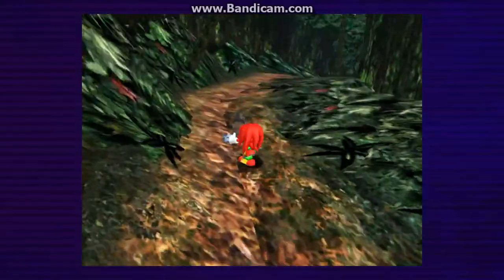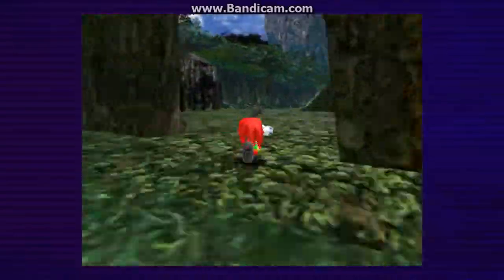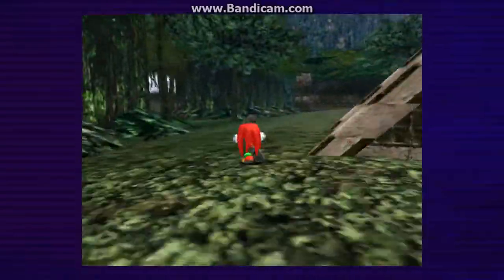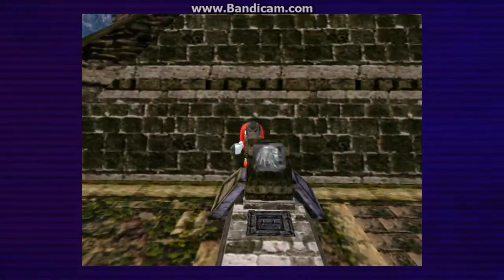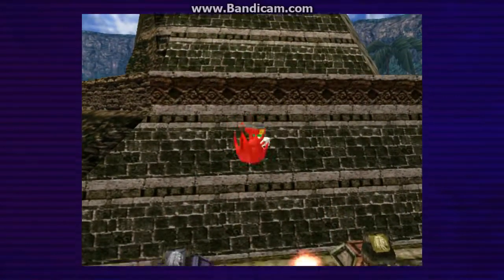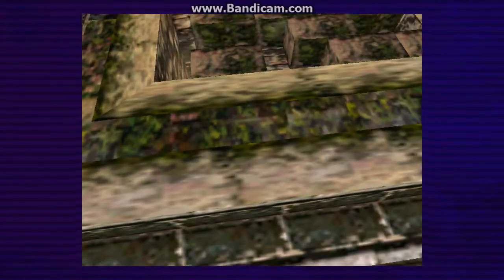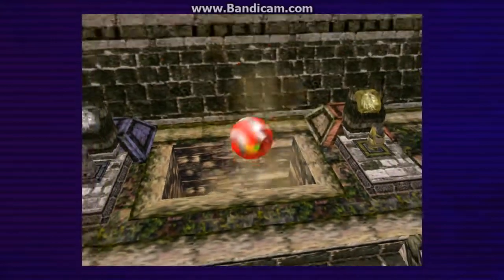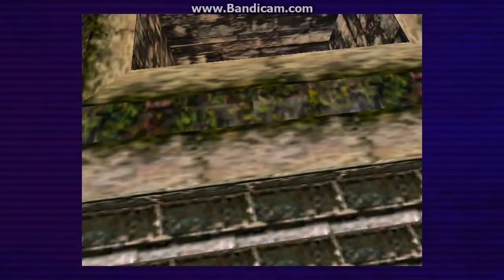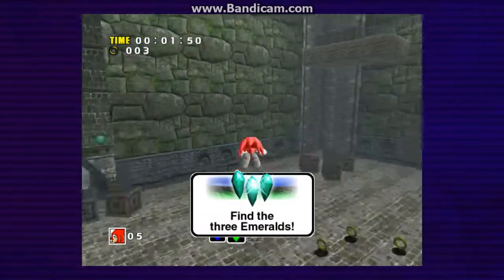It's actually a pretty fun stage with Knuckles. Basically it just takes one of the rooms from Sonic's version of Lost World and lets you explore it. I really like that about this game — it takes the other levels, and while it may seem like a bit of a rehash, it makes it feel more connected. So I think it's cool. This will open up this floor here and fall into... Lost World! So this is a pretty fun stage, and it's pretty simple.